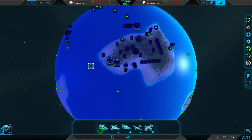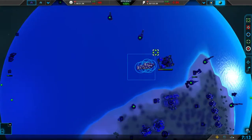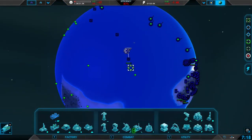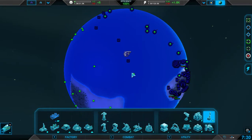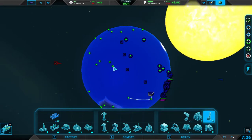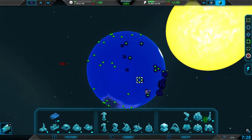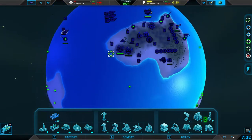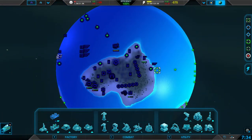This is pretty good — we have six narwhals. Basically just keep expanding, because you really need a lot of resources. I'm getting some air fabric so I can make some more docks.